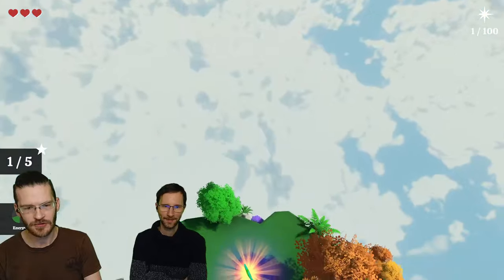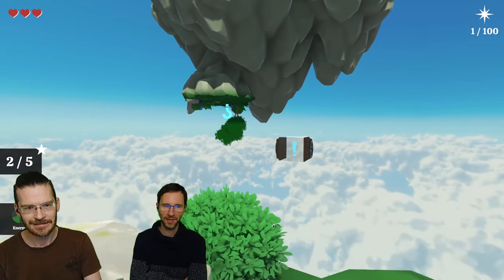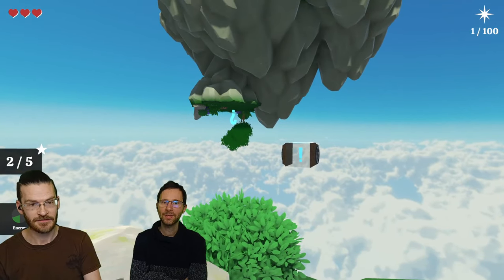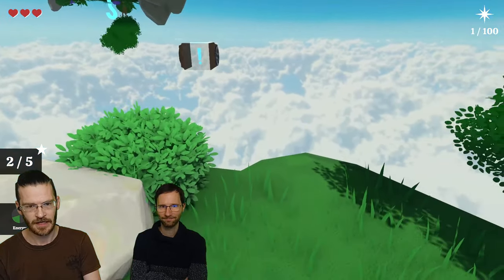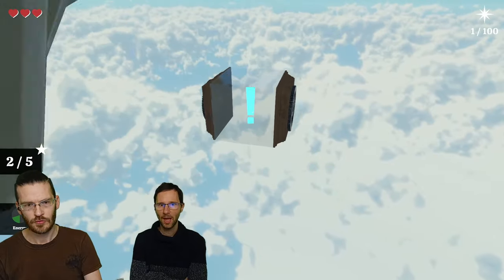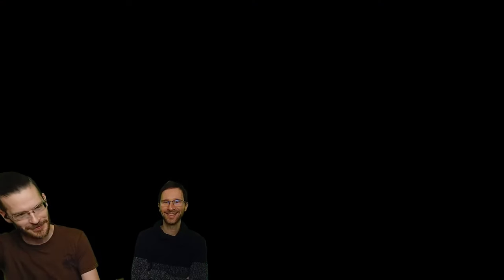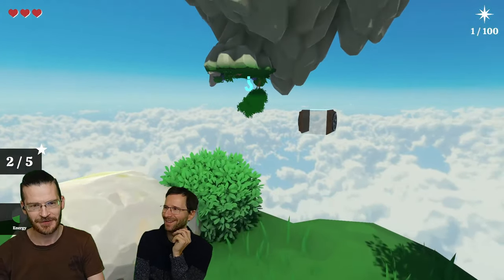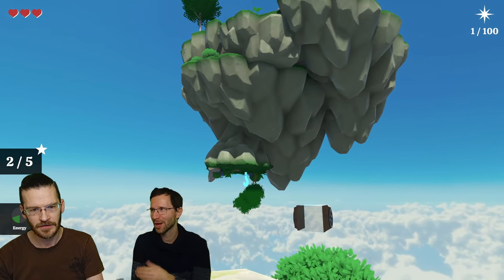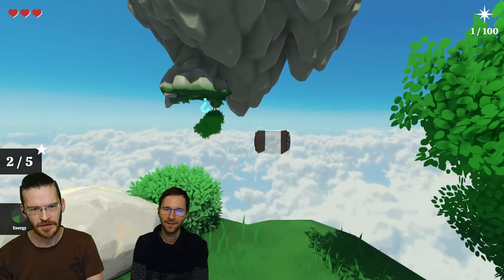There's an exclamation mark and a question mark — but what do they do? We don't know how it works, so you need to try it. It's upside down — it's going to flip things. I think you need to go to the box. One, two — you might not make it. I jumped too soon. My hands are sweating — it's such a chill game, but my hands are sweating. Don't jump too soon — it should be visible from the platform.